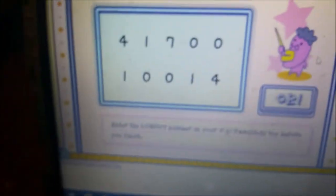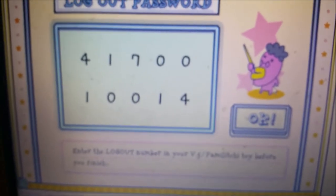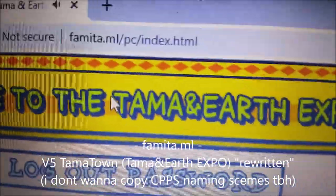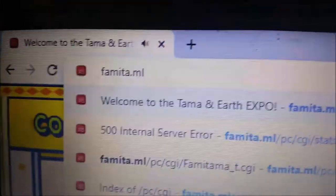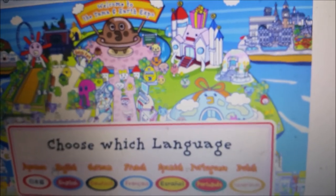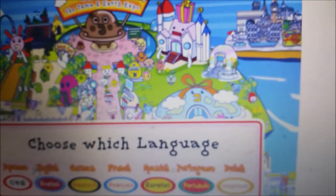Basically, version 5 Tamatown is back and is fully functional. To play, go to Famita.ml — it will redirect you to cshpc-index.html, or you can go straight there. You need Adobe Flash enabled. It's exactly the same — you can even get your games, online Gotchi points, and everything. If you don't have a V5, you can use the code 55555555 — basically all 5s — and that will work.